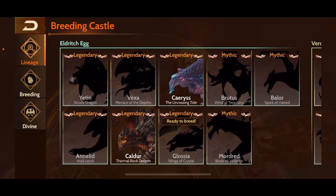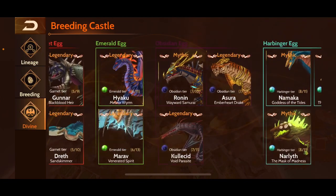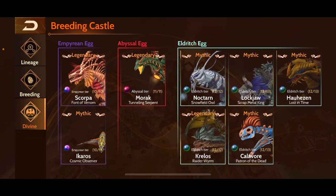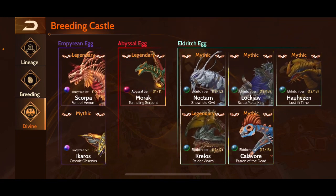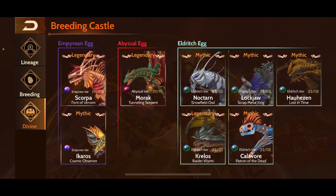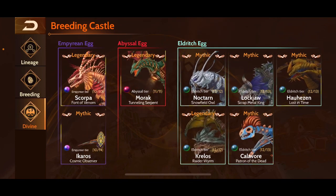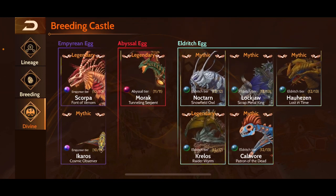That brings us to the eldritch tier where we currently are. Now we're going to look at the divines, working backwards from my top-tier ones. Hauzine, Calivor, and Krelos are some of my main attack dragons. Morak is one of my all-time favorites — definitely my all-time favorite — and I still use Morak even though he's in abyssal tier.